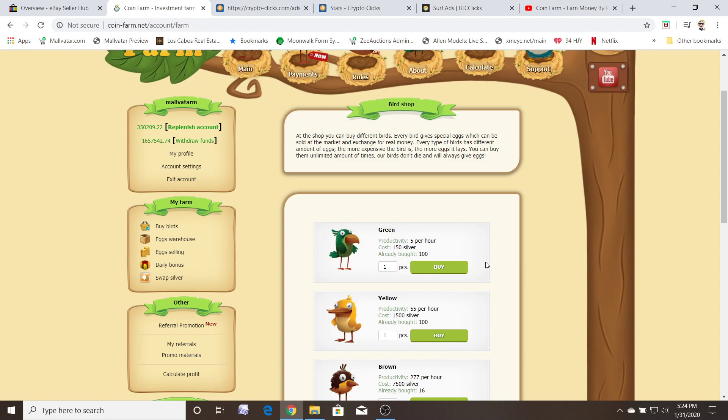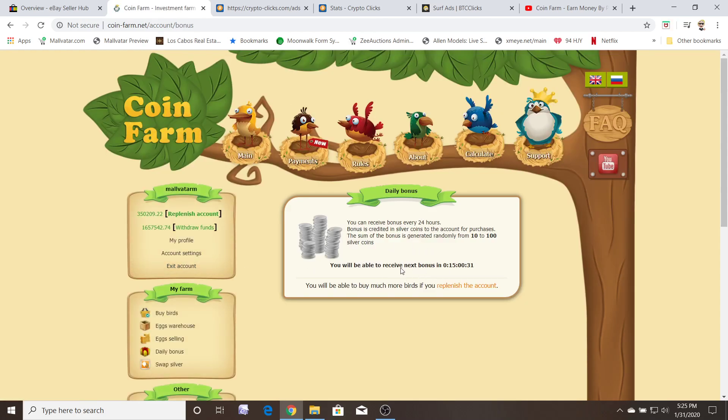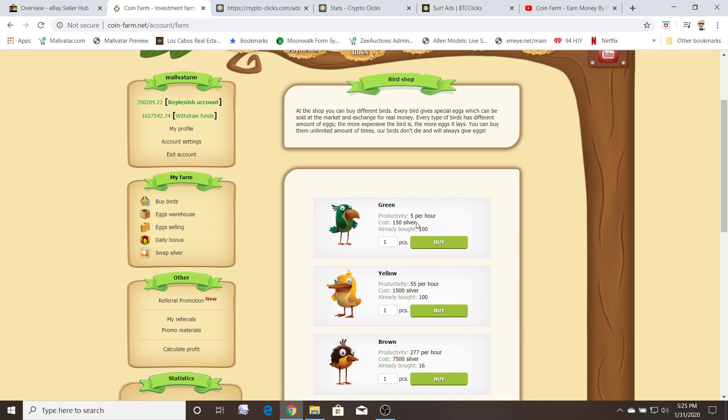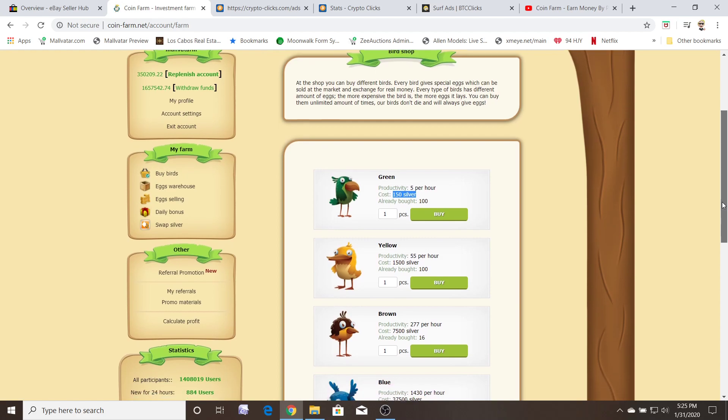Here it's called the daily bonus. When you go to your daily bonus — I already did mine today — there'll be a green button that says 'get your daily bonus.' You click that button and you will win anywhere from 10 to 100 silver coins once every 24 hours. So in all reality, when you're grabbing your silver coins, you are going to be able to buy another green bird honestly in like the first two to three days. I'd bring it up to five green birds, and once you have five green birds and you're continuously collecting your daily bonus, then start saving up for your yellow bird.